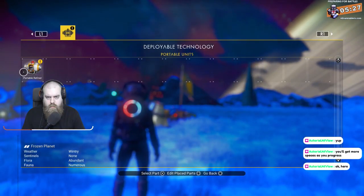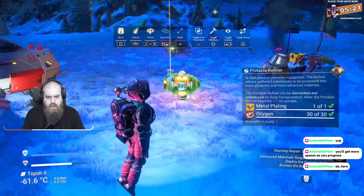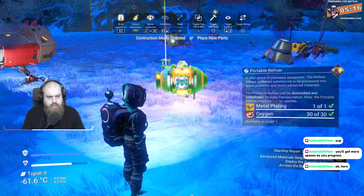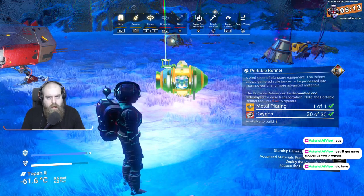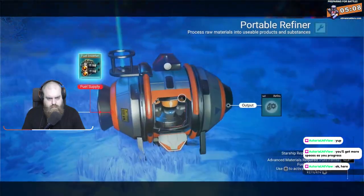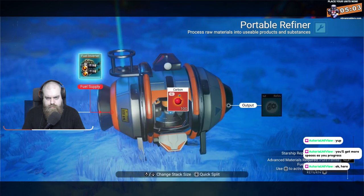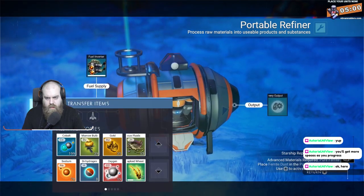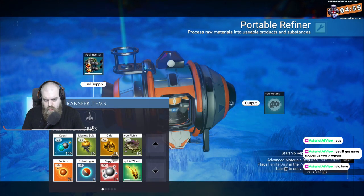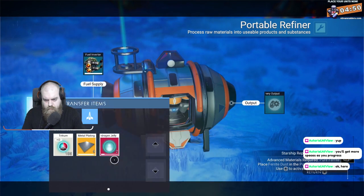Deploy portable technology. How do I place it? No... Build. Fuel input — ferrite, right?